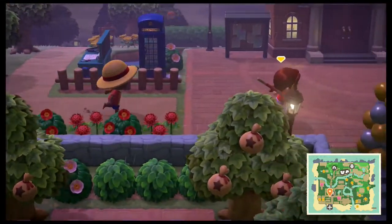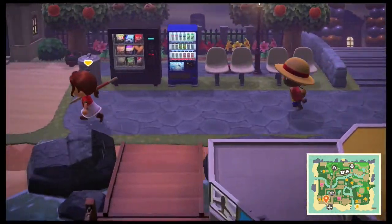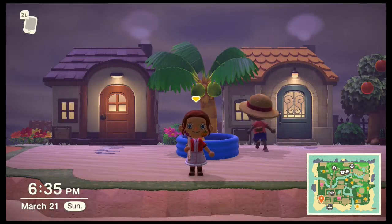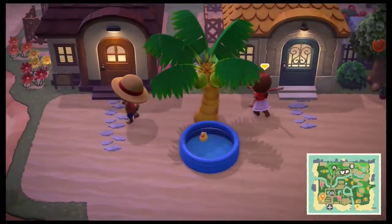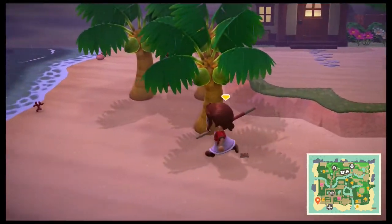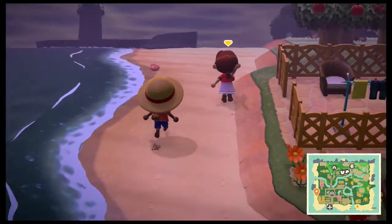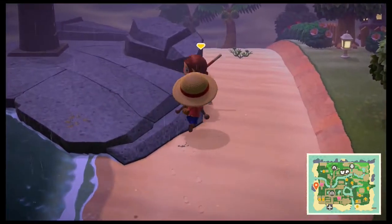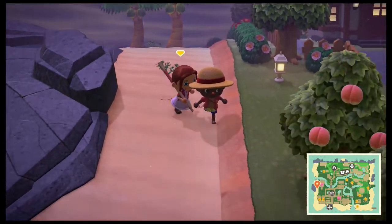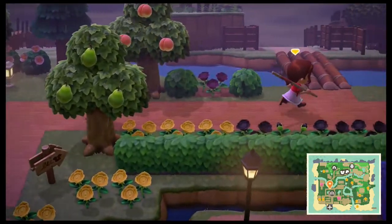Let's talk about some of the neighbors. If we go back down to the airport and head to the left, we have an extended beach area where Twiggy and Hamlet's houses are — they share a pool. Twiggy is a peppy type and Hamlet is a jock. The beach is simple; you don't really need to complicate things. To the left of Chelsea's house we have a lighthouse — we actually have two lighthouses on this island.